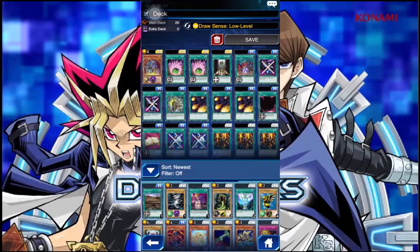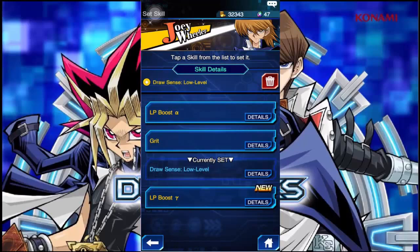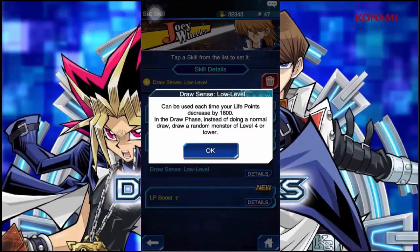Then this one called Israeli — Block Attack. If you want, and if your opponent only has one monster, you can just use it. But still there's a problem: you cannot draw Hellhound at the right time. Each player has a skill. I use Joey Wheeler, and he has a skill called Low Draw Sense Low Level. Each time I receive more than 1,800 life point damage, I can draw a card level four or lower. Since Hellhound is the only card in my deck at that level, I can barely draw it and it's easy — there's no problem.